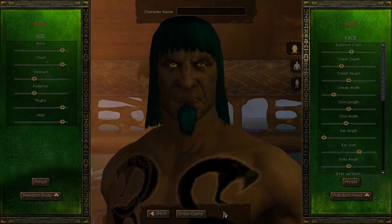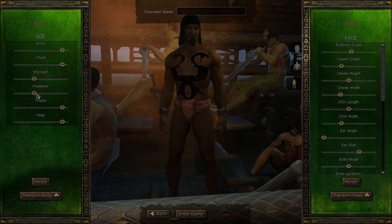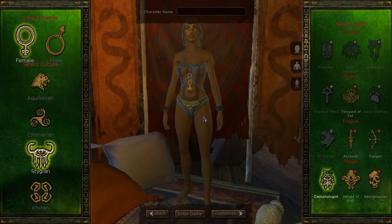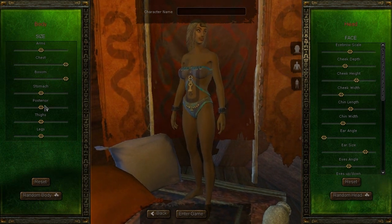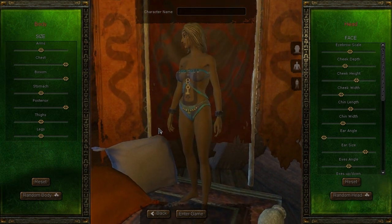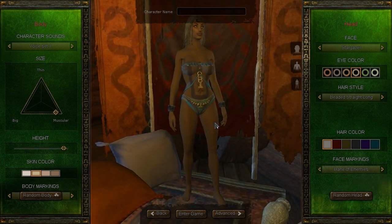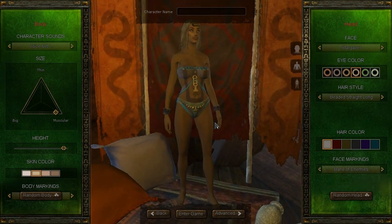After you're done with the basic character creation, you can switch over to the advanced tab. There are several sliders to adjust different parts. And yes, for those of you who are wondering, there is a bosom slider, as well as a posterior slider — so you can give your female characters all the junk in the trunk. With the character creator there's not a ton of stuff, but it's a pretty decent amount of customization, and some options are specific to different races in the game.